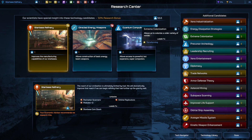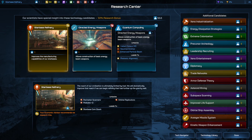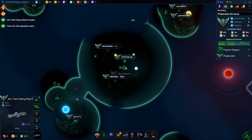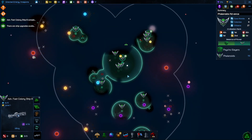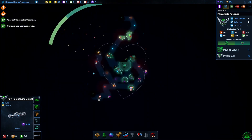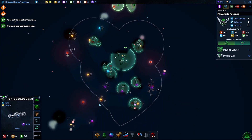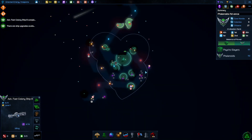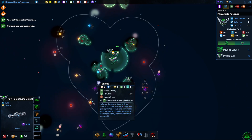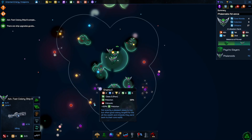It might be time to almost start preparing to go down the tourism path. Let's get directed energy weapons. I think some players look at this on turn 26 and say there's not much space here, but these are all fairly strong planets. I'll play up until the cycle change.